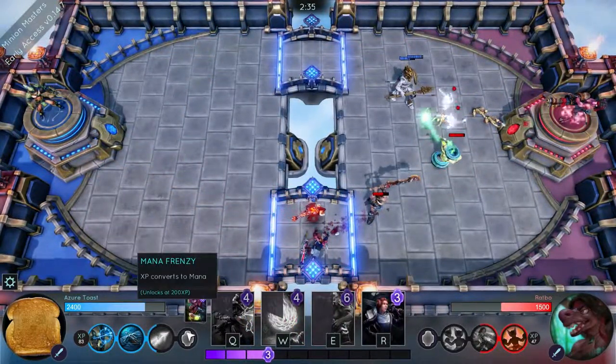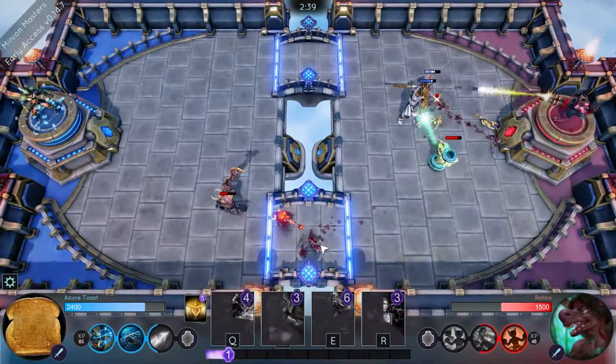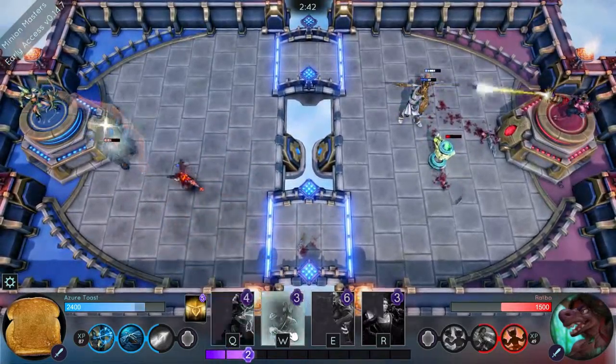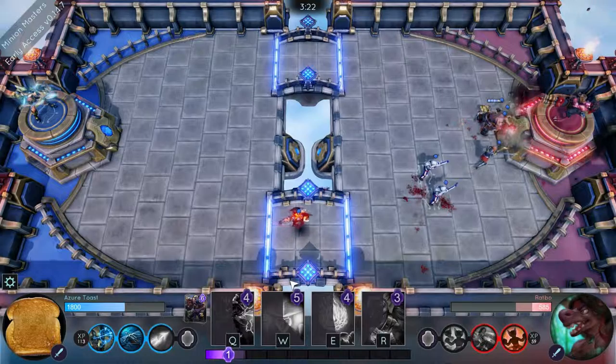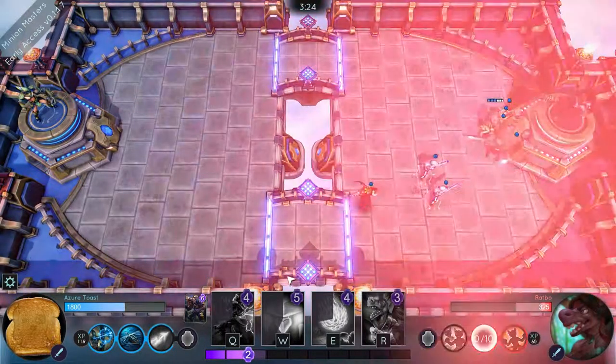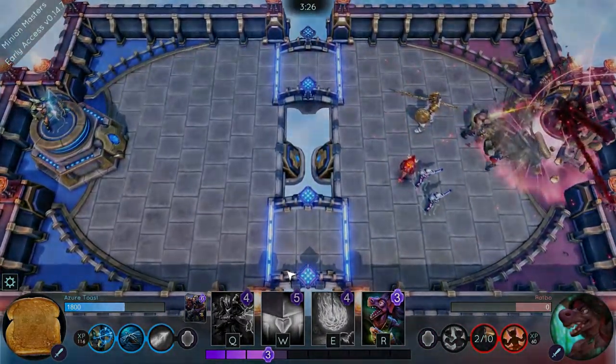The key differences are: A, no minion upgrades, and B, as you can see, these two control points that you're trying to capture. They're both blue, and in fact that just turned red and neutral, but primarily they're both blue because I'm keeping control of them. They'll change colour based on who's in control.